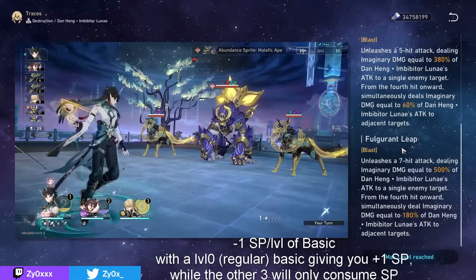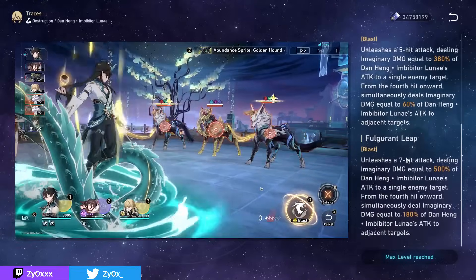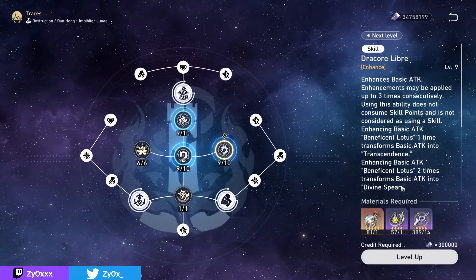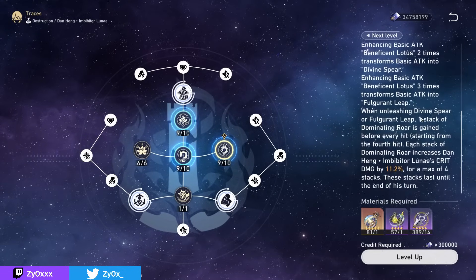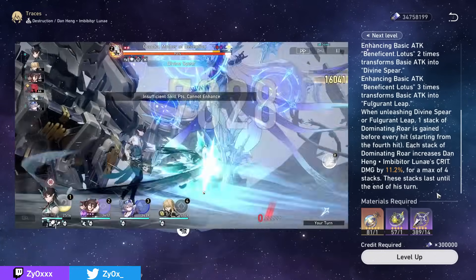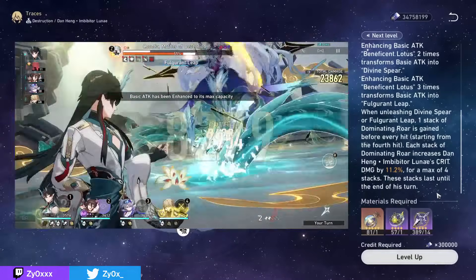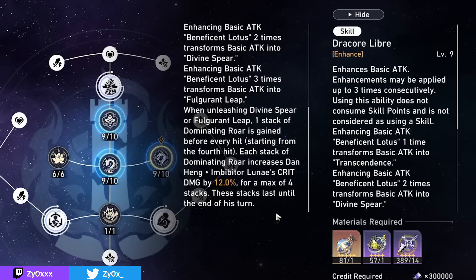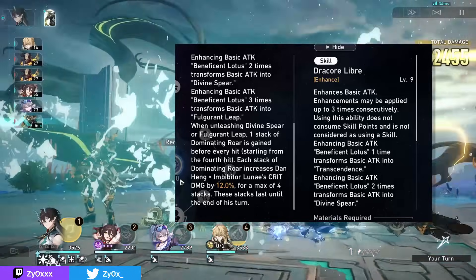Your normal basic attack will do 2 hits of damage; buff it once and it does 3, twice gives 5, and buffing it 3 times — costing 3 skill points — gives you 7 hits. The last two levels are particularly important, as they come with additional buffs, giving you another instance of imaginary damage from your 4th hit onwards to adjacent enemies, whereas the initial hits are single target. You also get a lot of buffs from your enhanced basic attacks, notably giving you stacks of crit damage before every hit starting from the 4th, meaning a level 2 or level 3 basic gives you either 2 or 4 stacks of crit damage.